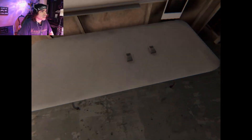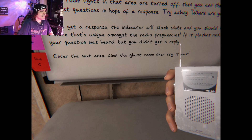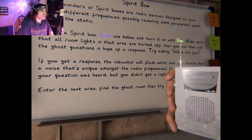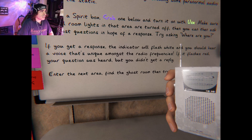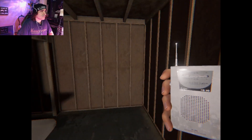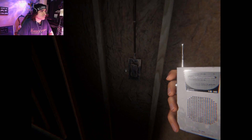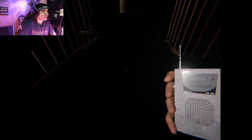Spirit box — okay. Grab it, turn it on, use it. Make sure the ghost room lights in the area are turned off when you ask questions — so apparently this is a darkness-sensitive thing. Where are you? Are you close? Sorry — there we go, and it threw something in front of me. Cool, what's next?